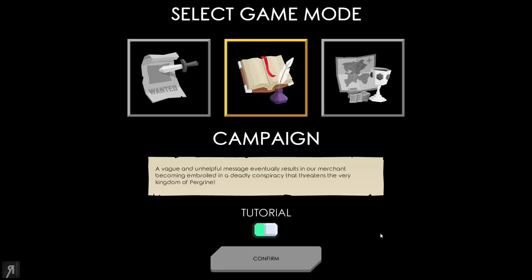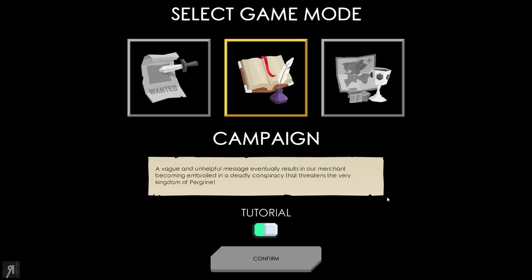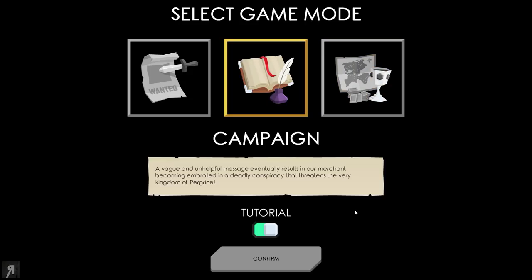The first game mode is Payback — your father has vanished and left you with his debts, and you must meet growing monthly payments to eventually pay off a half-million coin obligation. Then there's the Campaign, where a vague and unhelpful message results in our merchant becoming embroiled in a deadly conspiracy threatening the kingdom of Peregrine. And there's Free Play, where you build your merchant empire without story or payback requirements. I'm going to play the campaign.